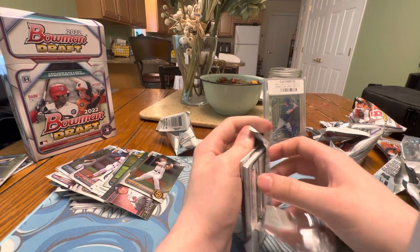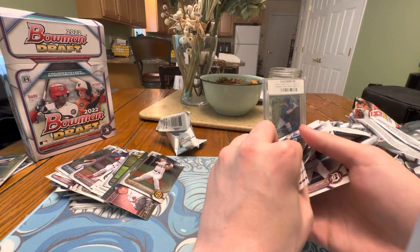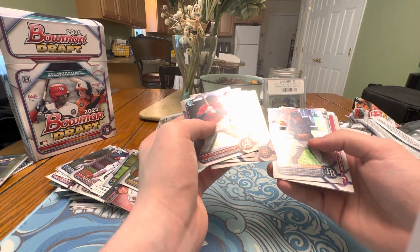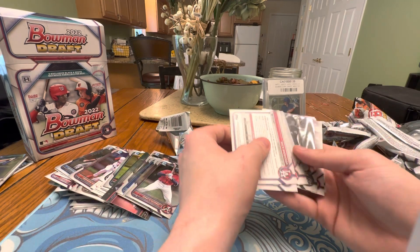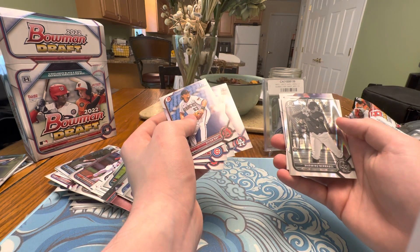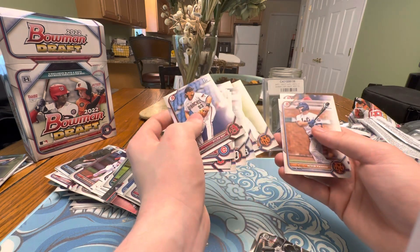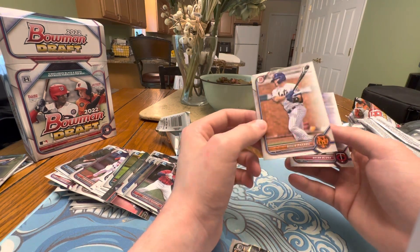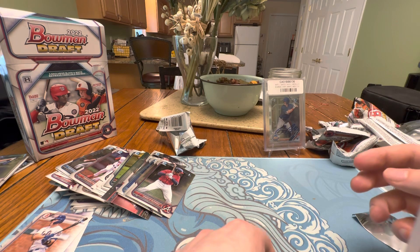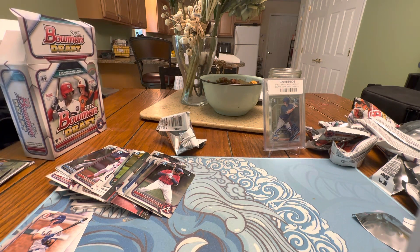So we're on to the last pack. Hopefully we can get something good out of this last pack — hoping for some more color. Let's see what we can get. Nacio Alvarez. Gavin Gross. Dominic Keegan. Dylan Ray. And we get a warming — Burn Abel, that's our Ray Wave. And it looks like — oh, there's a nice little surprise. First Bowman Kevin Parada. I don't believe I have him either, so that's another high draft pick pull. I guess that's something a little bit positive to come out of this, as there weren't too many major pulls.